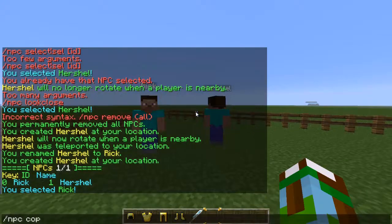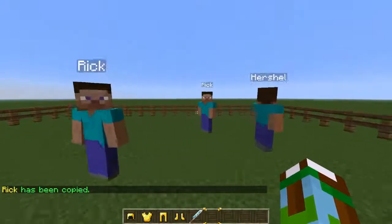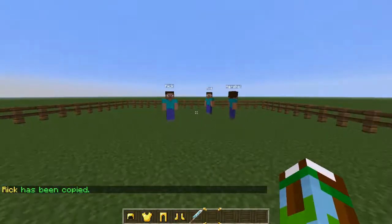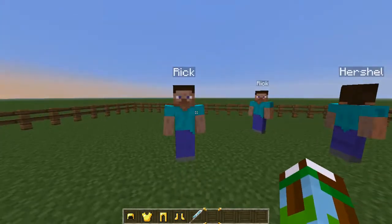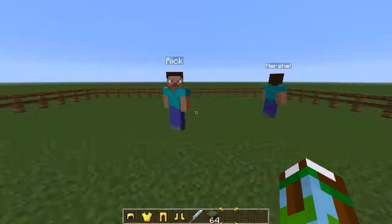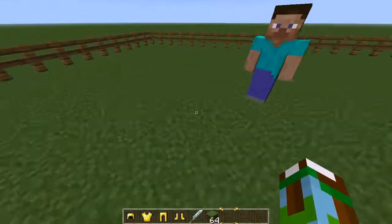If you want two Ricks, type in `/npc copy` and now there are two Ricks. The copy is now selected. The cool thing about Citizens is you can make an NPC walk along whatever path you select.